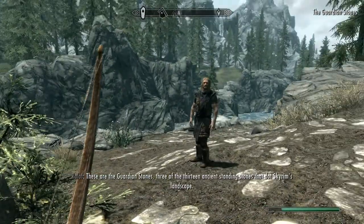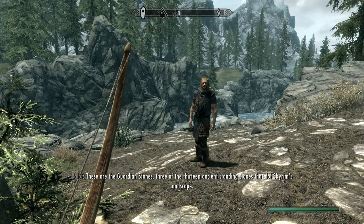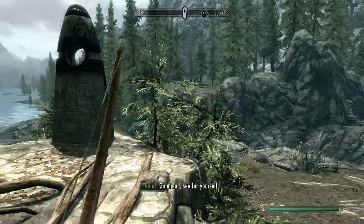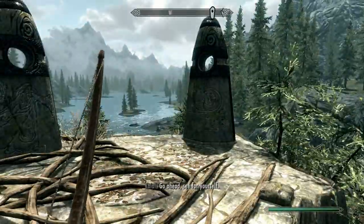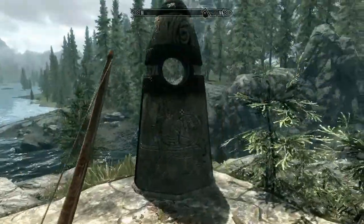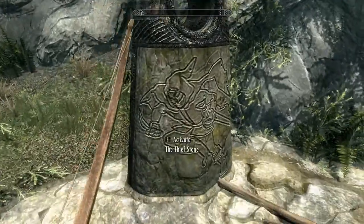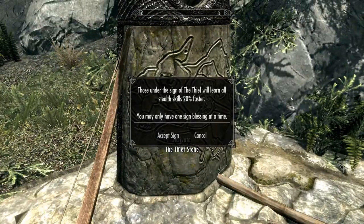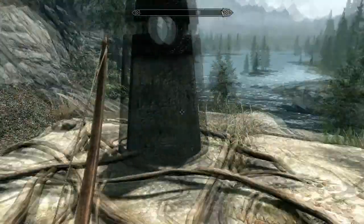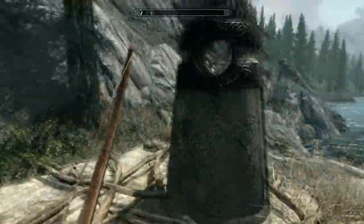These are the guardian stones — three of the thirteen ancient standing stones that dot Skyrim's landscape. So we have the thief stone, the mage stone, and the warrior stone. I use magic, but I don't know anything about the thief stone — I've never even looked at it. Those under the sign of the thief will learn all stealth skills 20% faster, which might be something good when we get to the Thieves Guild.